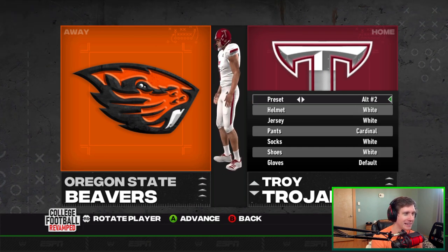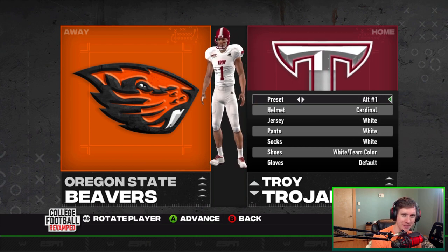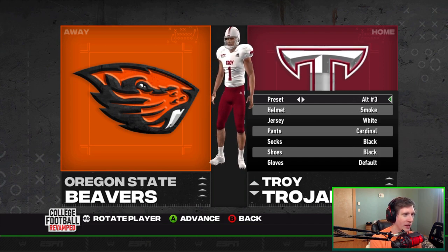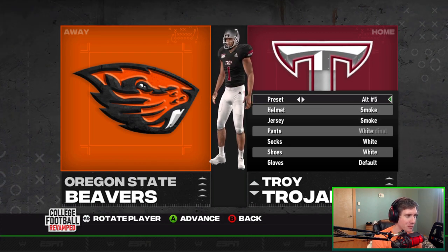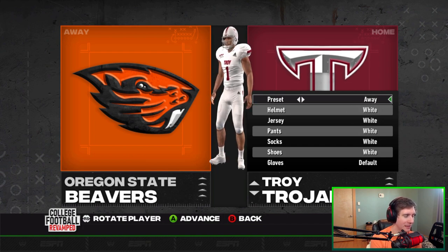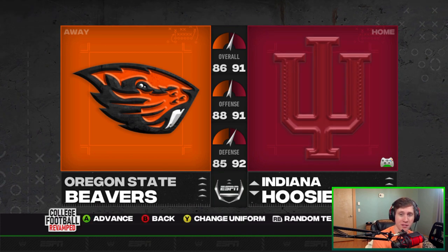A couple of alternates as well. It's funny how many teams have an alternate that looks like this in college football, but very classic look there. Interesting looks mixing the smoke in with other stuff. I like this one with the white pants and the red pants — pretty solid. And the Cardinal looks pretty good. Definitely a fan of that. So we're done with the Sun Belt.